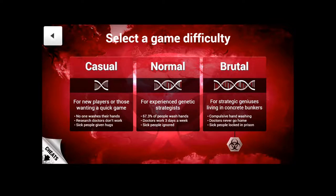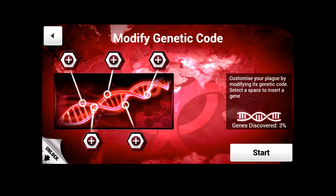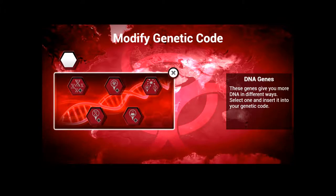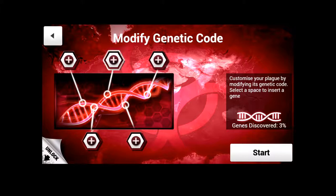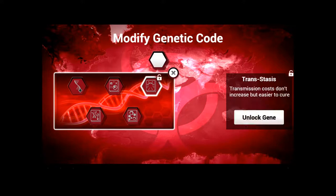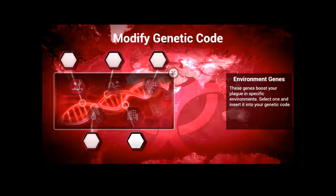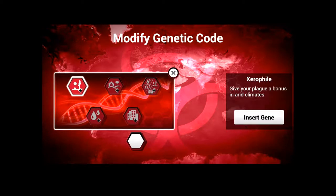Looks like you can select difficulty — we're gonna be playing on normal. Now, you don't have any of this yet, but you can unlock special genes after you've succeeded enough. You unlock various genes that you can then add to gain different advantages. Genes discovered: gives your plague a bonus in arid climates. Nice. Zerophile.